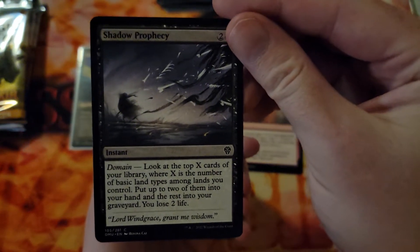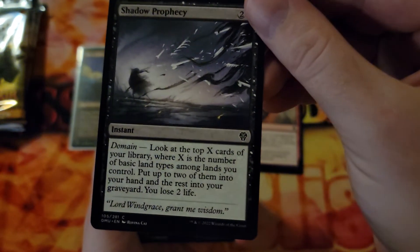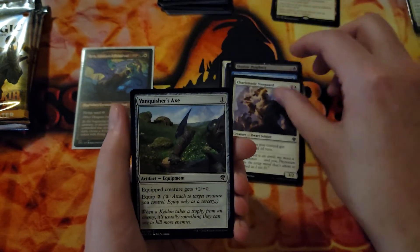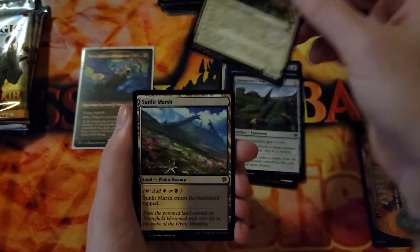That's actually really pretty art — who did that? Ruina Cal. Beautiful art. This set has great art — the nice part about Magic is it just has so much good art.